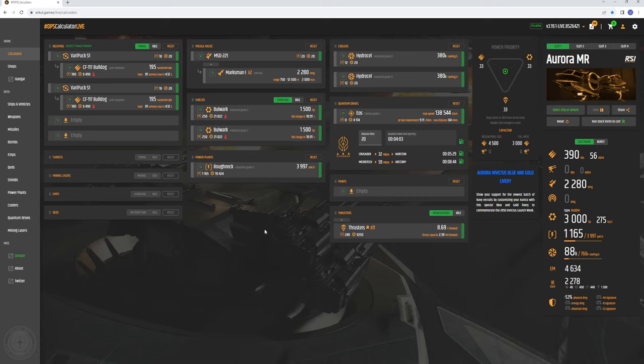That's all I have for the Aurora MR — there's not a lot to go over. I'll put the link to the Erkul calculator in the description so you can compare ships, maybe look at the Mustang Alpha. I have a video on the Mustang that I'll also post in the links. Thanks for sticking around and watching — if you haven't yet and you like what I'm doing, please subscribe. It really helps me out and I'll see you guys on the next video.